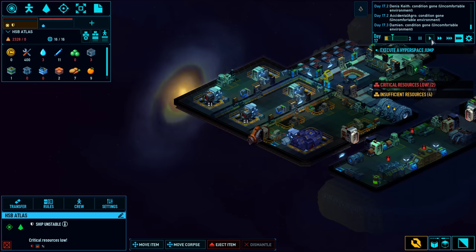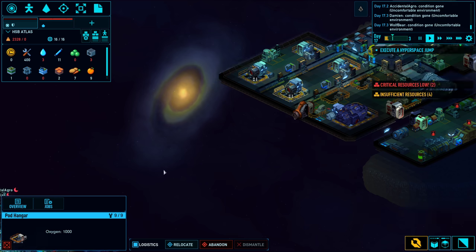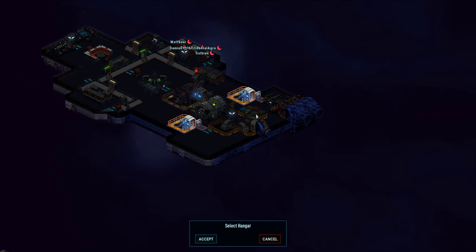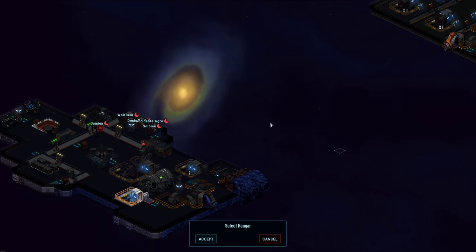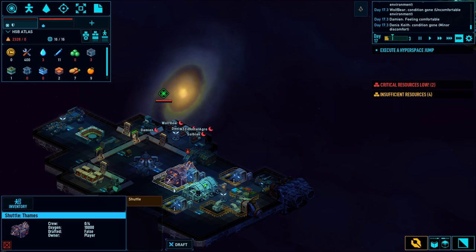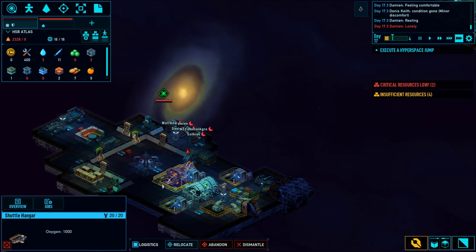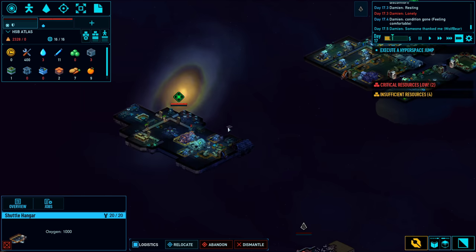Another thing I need to do before I forget: if I click on not the mining pod itself but the dock, I can relocate the mining pods to my hangers so I don't have to make new ones. You could also have done this with the shuttle, but I find that setting up a new ship is a little bit faster if you just build your own shuttle.